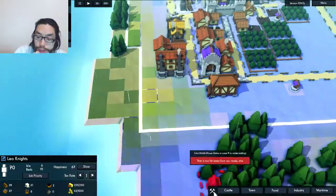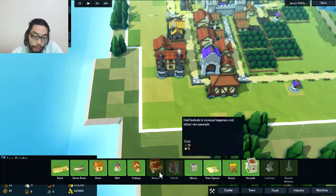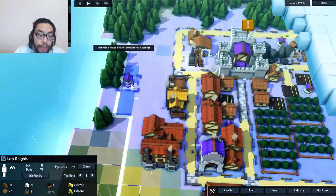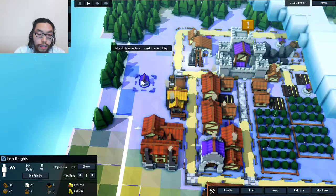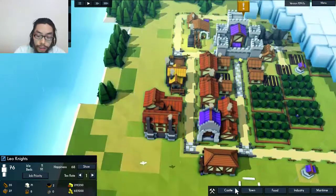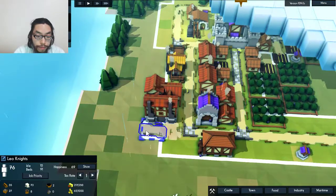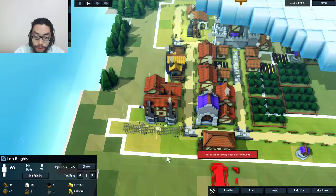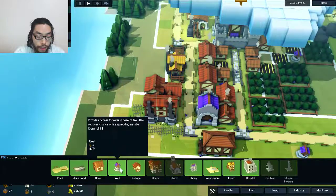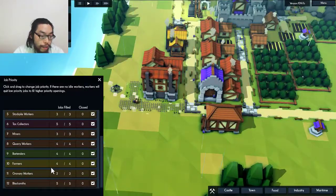Wait, how much does this cost? Resources are basically infinite, so I guess I should be okay with just removing them — it just requires time. Can I build it over here? Because I'm probably going to have a road wrapping around here anyway, right? I think that's a little bit too far. What I should do is build some roads right here, and I can build the well right there. Perfect.